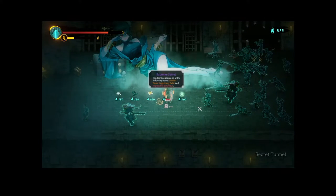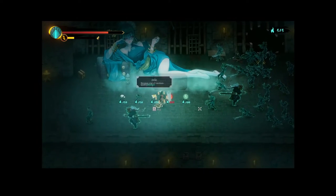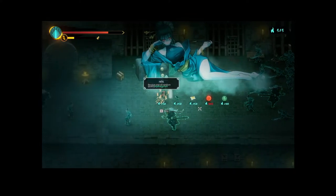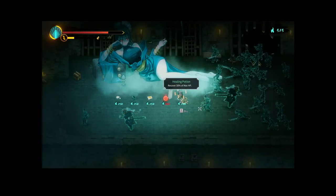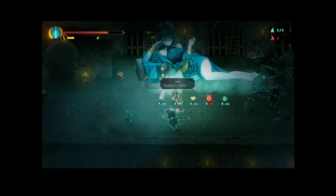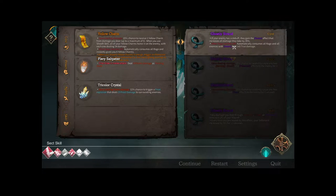Randomly obtained one of the following items: golden book, legendary relic, or impossible Excalibur — that's insane. Unfortunately I don't have enough money for it because we didn't go with money. What is Ghostly Strand? I don't think I've ever seen that one. I do have enough to heal after. Oh, we got an epic — that's great.